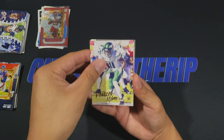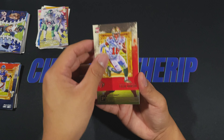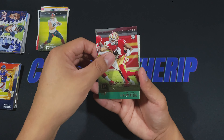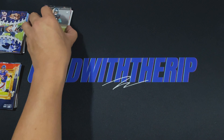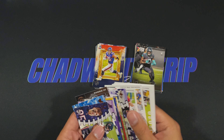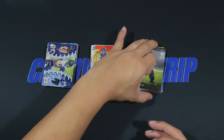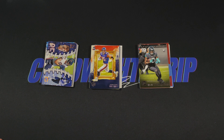Man, people are going to be spending a ton of money trying to find the prism blacks on this — such a beautiful card. Brandon Aiyuk, rounding it off with LaMichael Perine and LaViska Shenault. So that's going to be the rip guys — nothing too crazy, in fact nothing good at all actually. A few Henry Ruggs on the Optichromes and then a few acetate cards. No big quarterbacks, nothing of note.